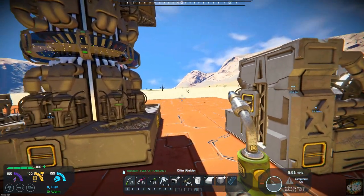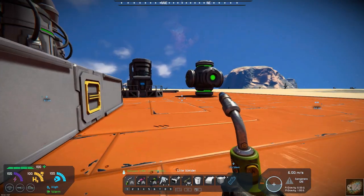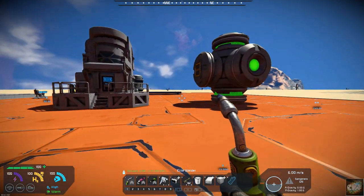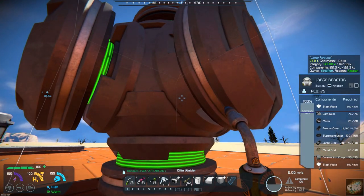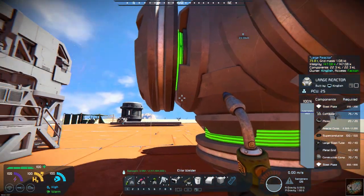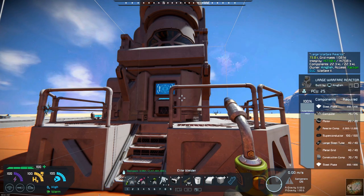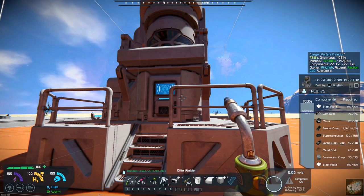If you take a look at the difference, this is a normal vanilla large block reactor. You can see it takes only a thousand steel plates, two thousand reactor components, and only a hundred superconductors. So there's a bit of a difference, but you also need uranium to power these. This is the large warfare reactor, which has the same recipe and same specs as the large vanilla reactor.